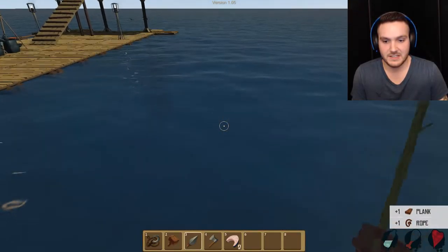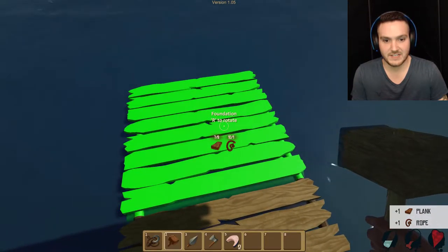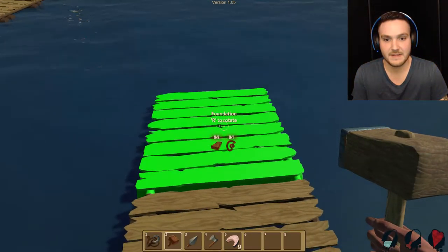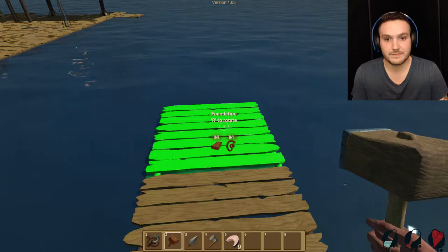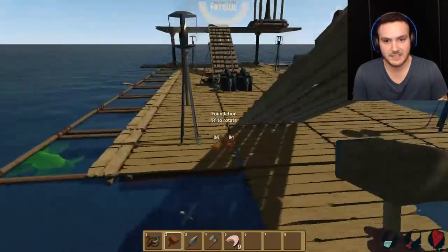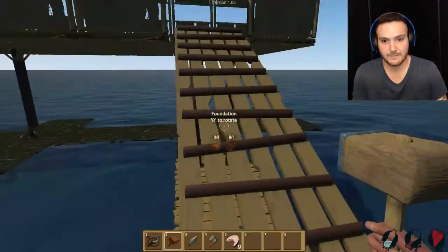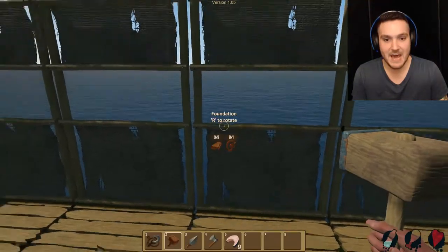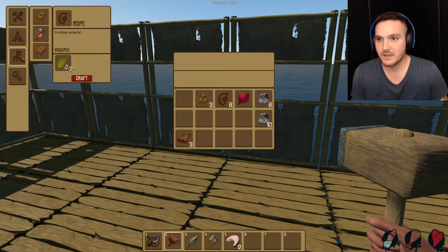This is gonna be where I build the bridge kind of thing. I'll jump down — it's perfect, right where it needs to be. Foundation — you son of a whore, it looks like shit. I can't in good faith leave a foundation that's not rotated properly.